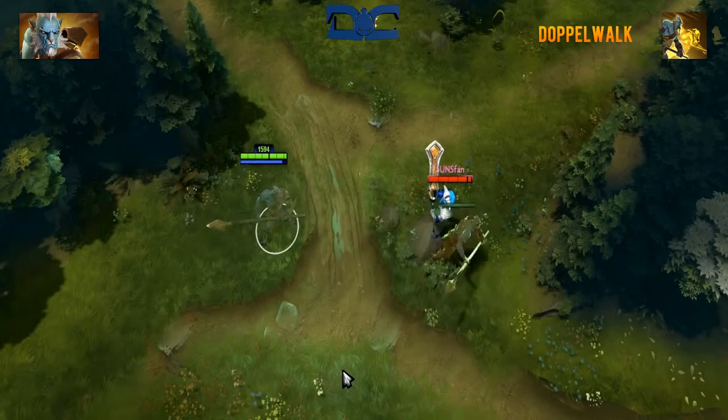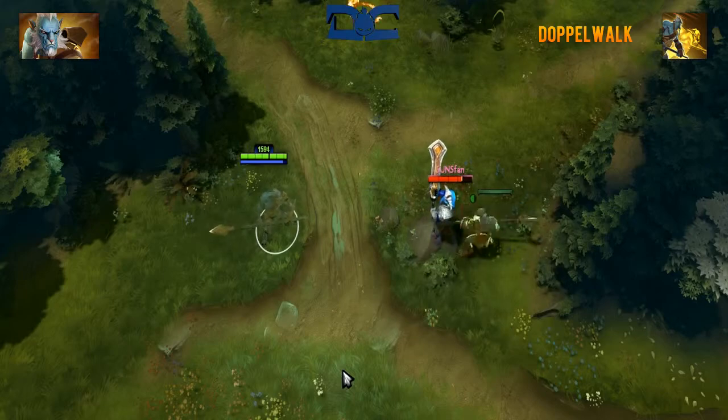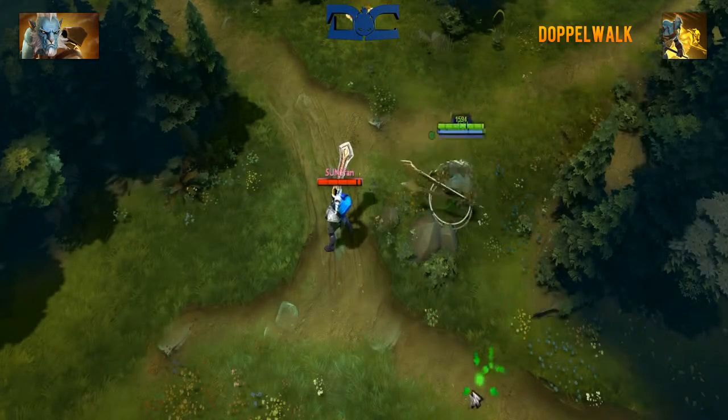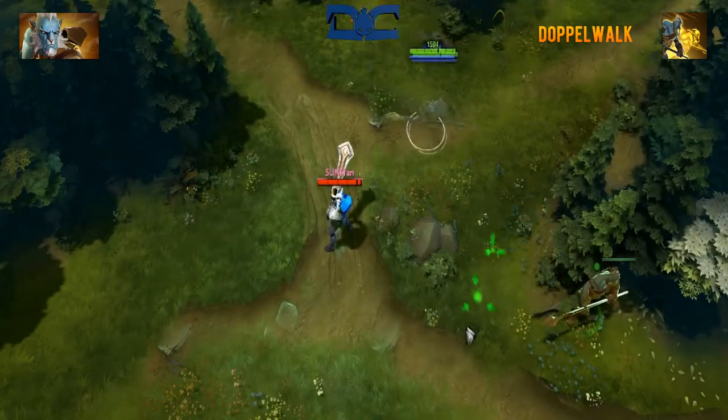Doppel Walk is an active ability that will allow you to become invisible as well as give you a 15% bonus movement speed increase, all of this lasting 8 seconds. Also, when activated you'll leave an illusion in your stead that will deal and take the same amount of damage as a Spirit Lance illusion.